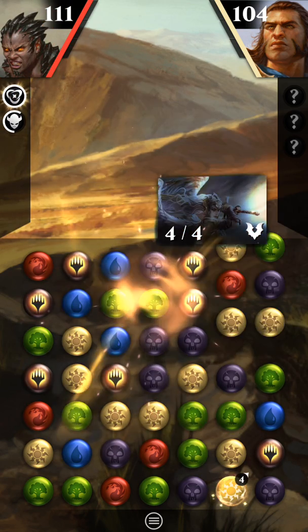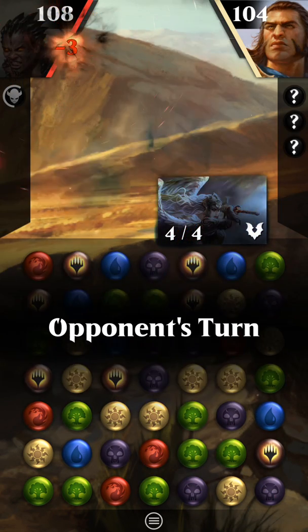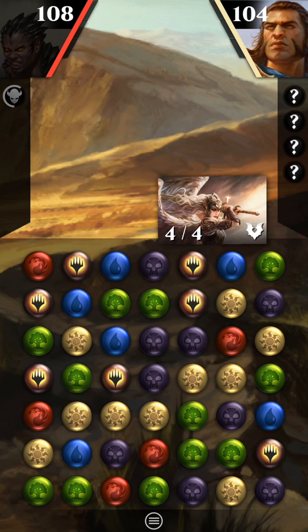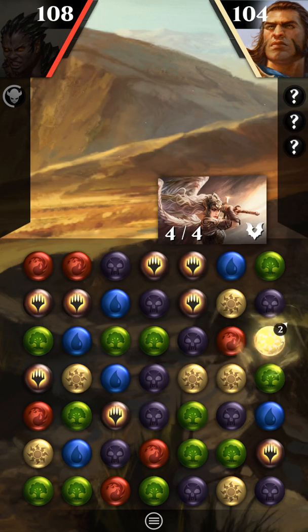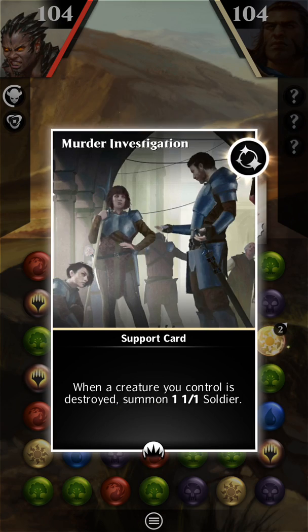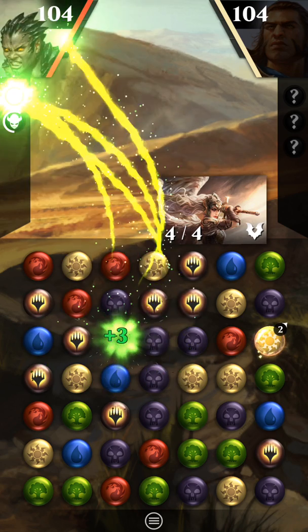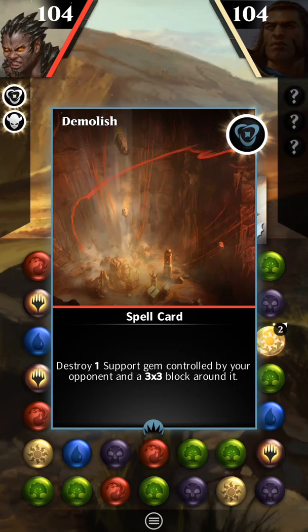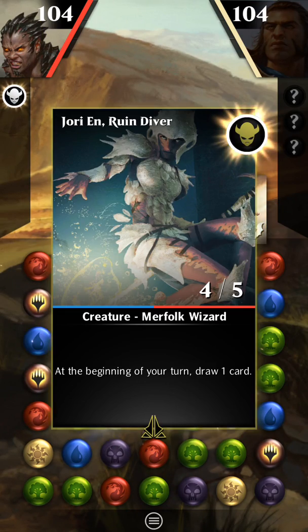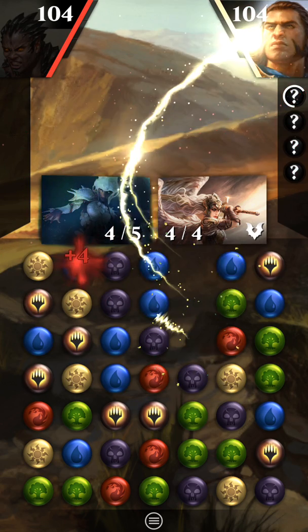I actually should have showed you these supports first, because I have played this guy maybe 40 to 50 times. He just casts so many supports, and one of the supports he casts is the one where every turn a 4/4 creature comes out, and then also every time he casts a support, a 4/4 angel comes out.